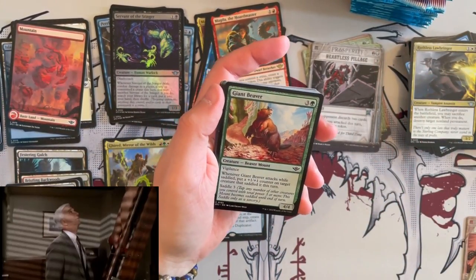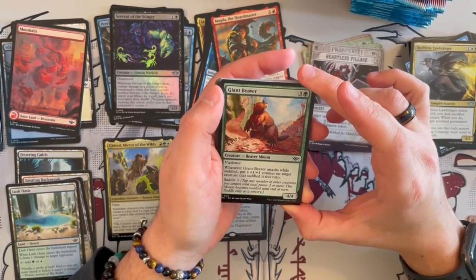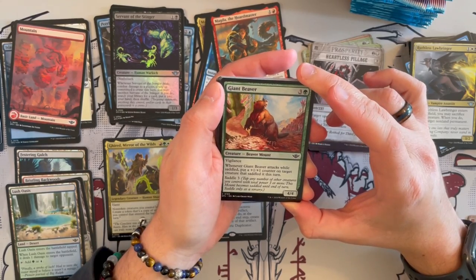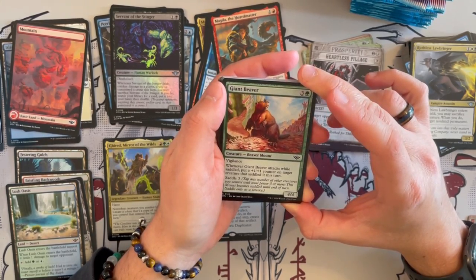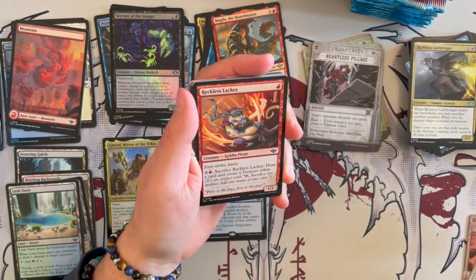Giant Beaver — a 4/4 Beaver Mount with Vigilance. When it attacks while saddled, you put a plus 1, plus 1 counter on a target creature that saddled it this turn, and it saddles for 3. Can make things bigger in the right deck — this could be really annoying.